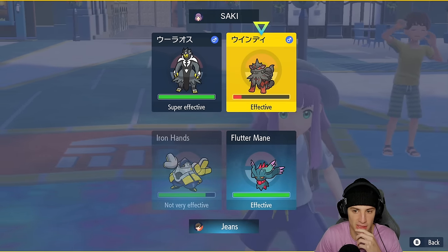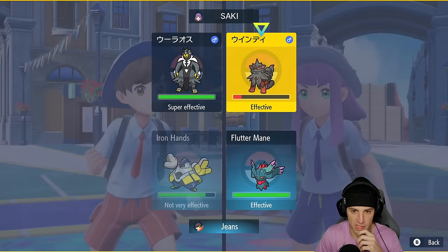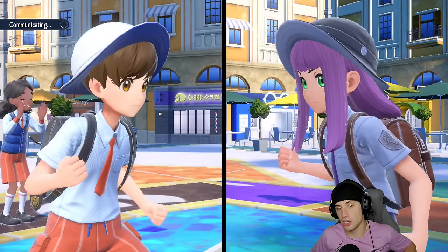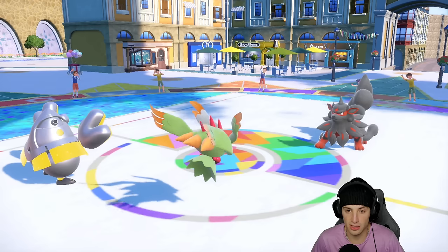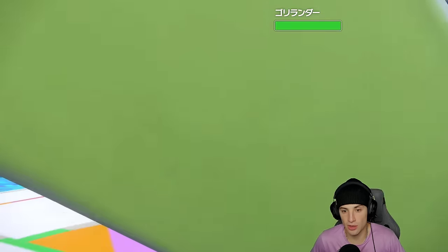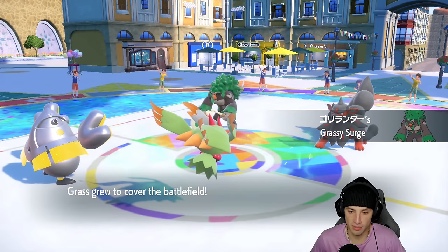Flutter Mane is looking good so I'm just going to stay with the same moveset — Wild Charge the Arcanine slot and go into a Moonblast. He ends up hard swapping that slot, going into Rillaboom. Rillaboom sets that terrain — always a problem.